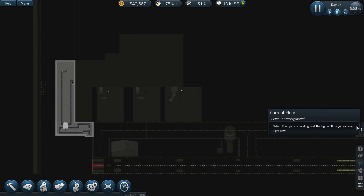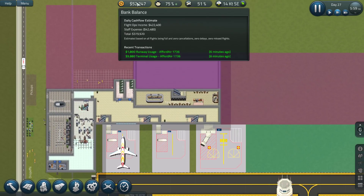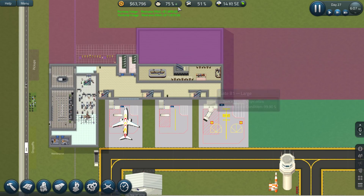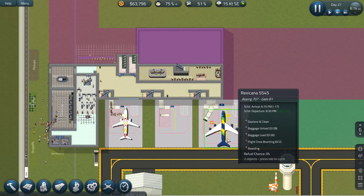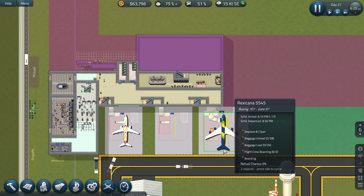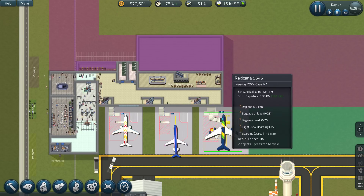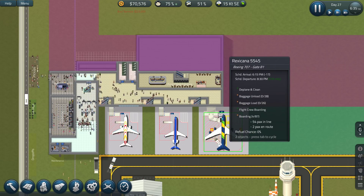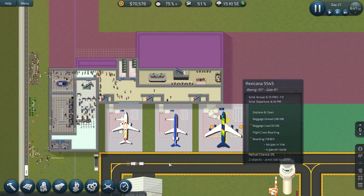Are we doing okay on our budget? Yeah, I think our budgets are doing well. People are generally happy. Our 51% airline interest is quite good. We're going to see people go in on all of these. We really need to expand this at some point, but at the moment it's all working — we're making the cash, we're building areas.